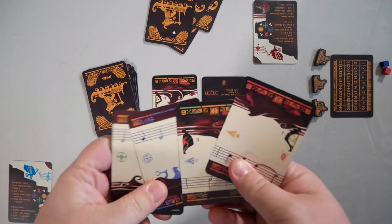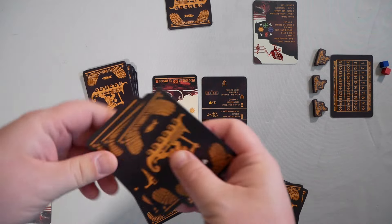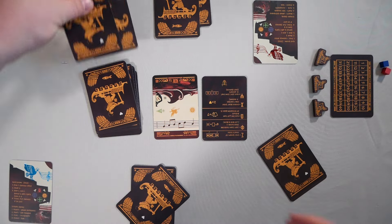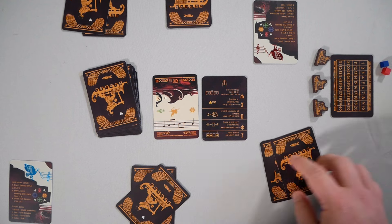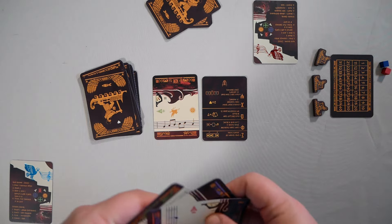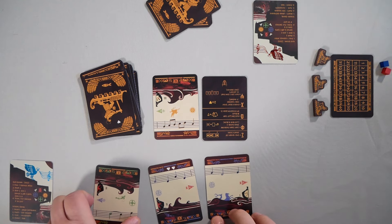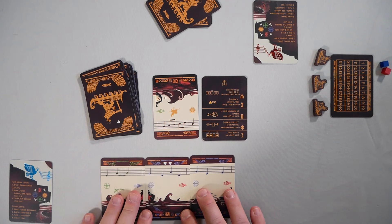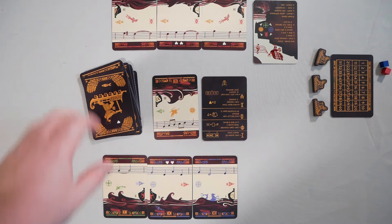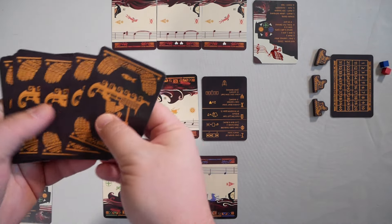Everyone gets four cards. They look at them and draft one, then pass the remaining cards to the other player. The other player does the same — drafts one, passes the rest back. Because of the blind rule, we keep a random card as the final pick. The leftover cards get discarded to the top of the stack. We then build our route: from the three cards we took, we put them down in front of us in whatever order we want. Then we give the deck a quick shuffle and each person gets four cards again.